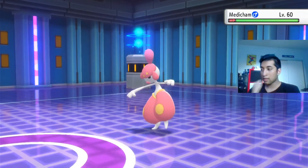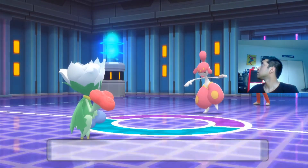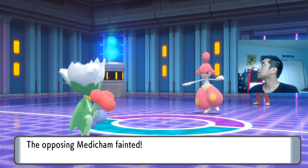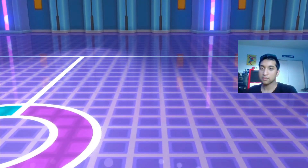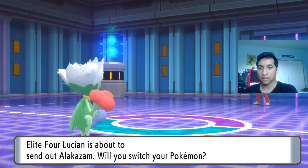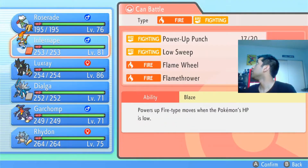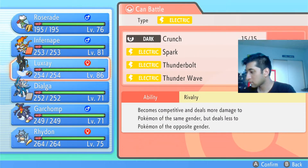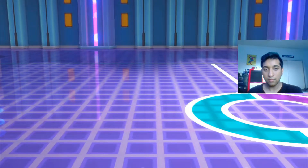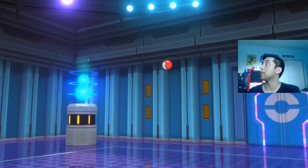Roserade takes it down — huge! Roserade leveled up — huge! Alakazam — Bug, Ghost, and Dark. We have a Dark move on Luxray. I do recall using Luxray quite a lot against these guys.